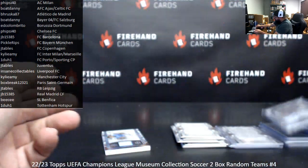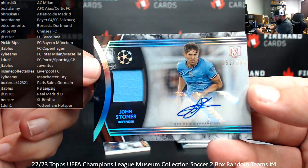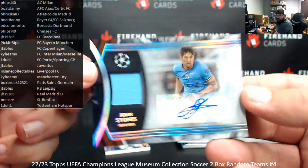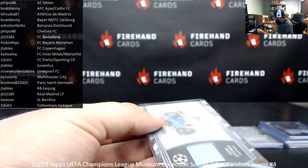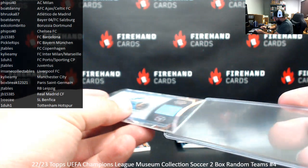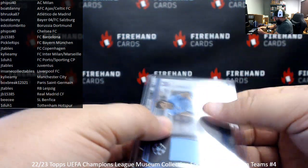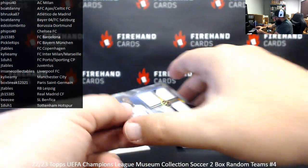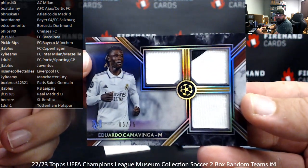The second autograph memorabilia of this break is going to Manchester City — John Stones, number 299. Manchester City, Kylie Amy. And we've got a triple memorabilia to 75, Eduardo Camavinga, Real Madrid — Real Madrid for JB.